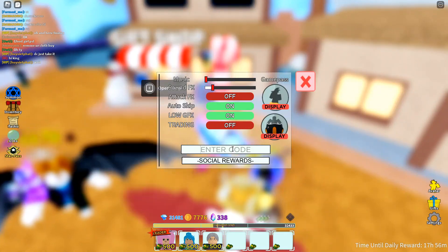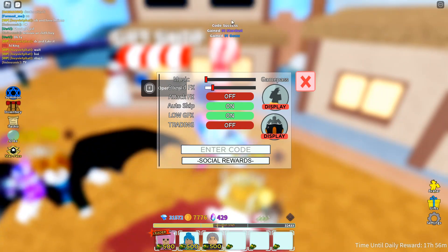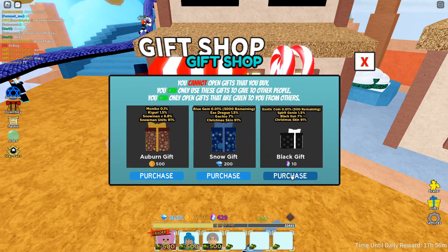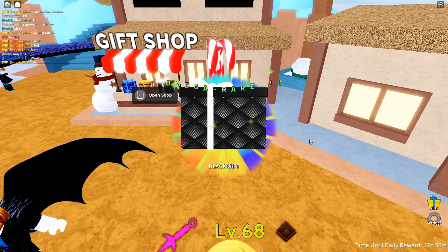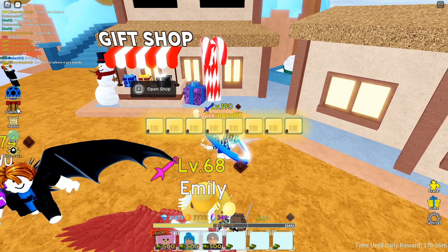We got a brand new code, so we're going to go ahead and type it in — it is Big Winter Update Soon. And there we go guys, 91 Stardust and 91 gems. Now we can go ahead and buy 9 more black gifts, so we used our 90 Stardust and got all those black gifts.